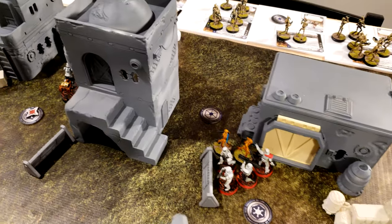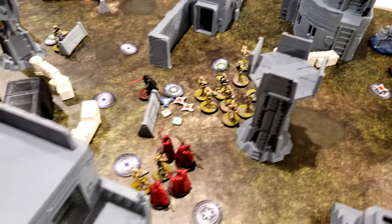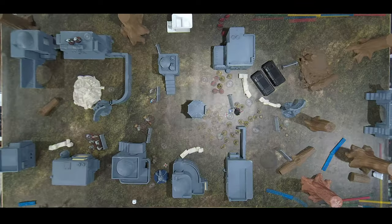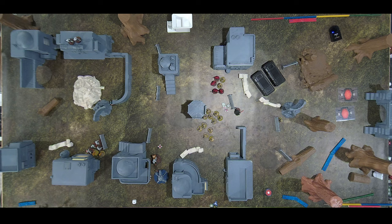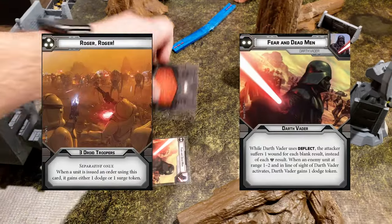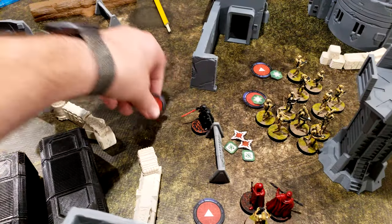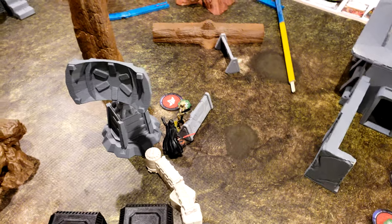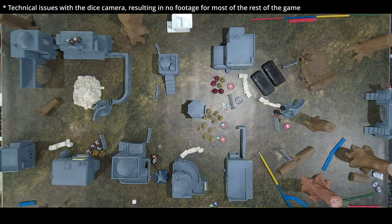Droids take a slight lead in points as they're being whittled down — most of the Empire has been destroyed except in the center. B1s are dying left and right but overwhelming the center point. Going with Fear and Dead Men versus Roger Roger — Vader goes first, moving twice over to Kalani. Six hits pierce three — Kalani is dead. He only has five hit points.